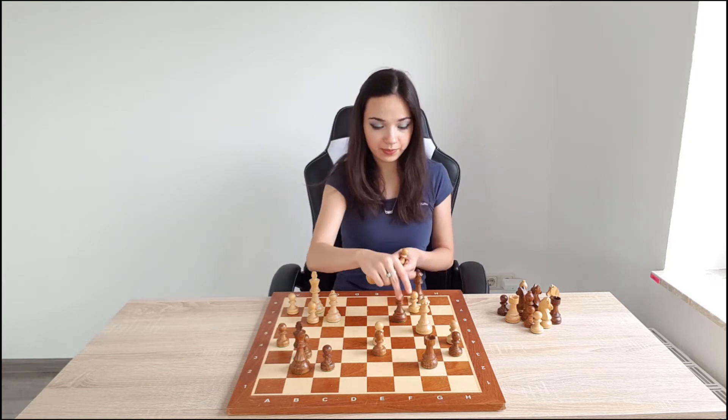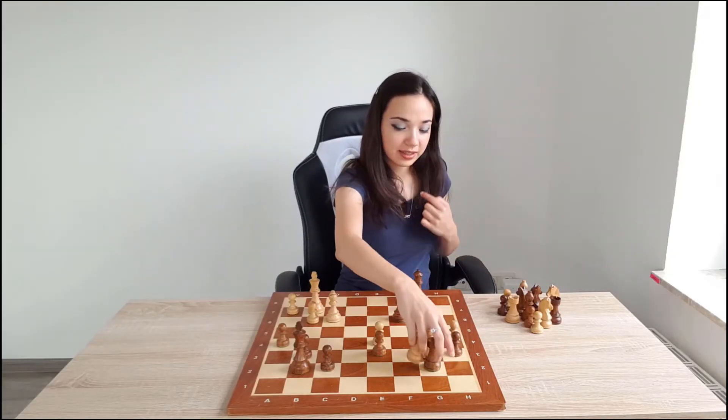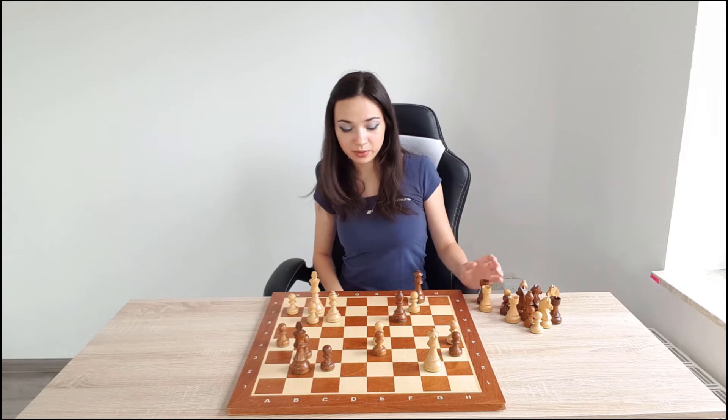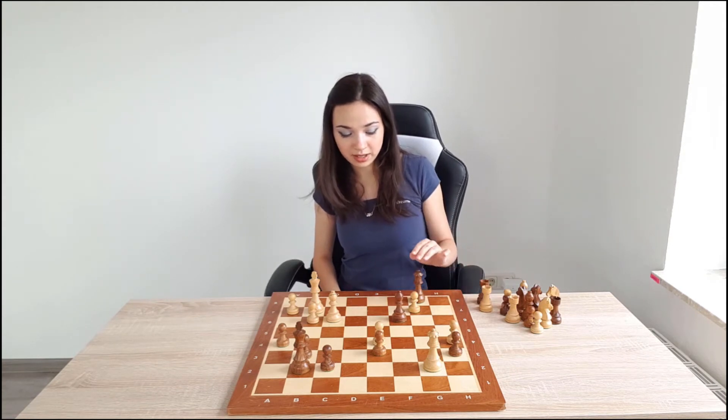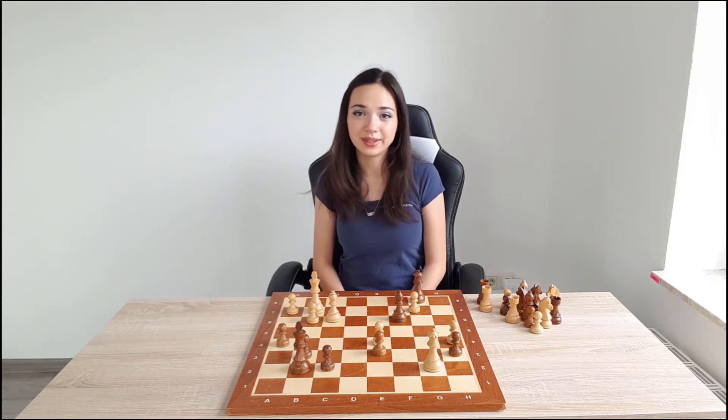That's why white is going to play Queen b6. So that is b6 — queen takes. And now we are playing with opposite color bishops and queens. That means that if we are attacking, then we are probably going to win.